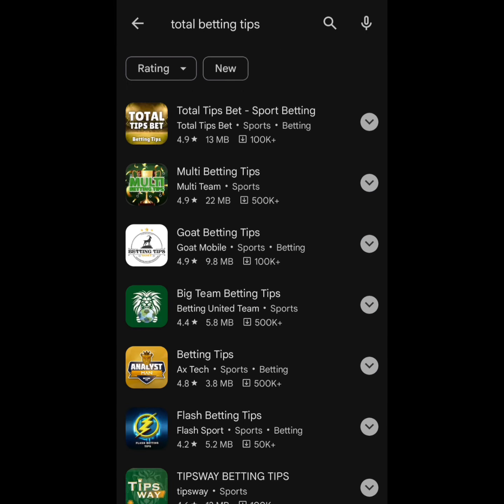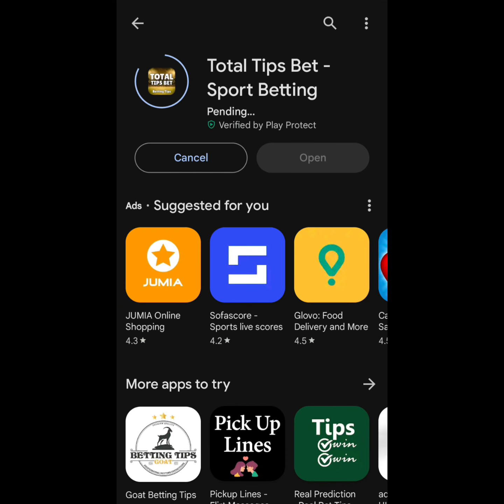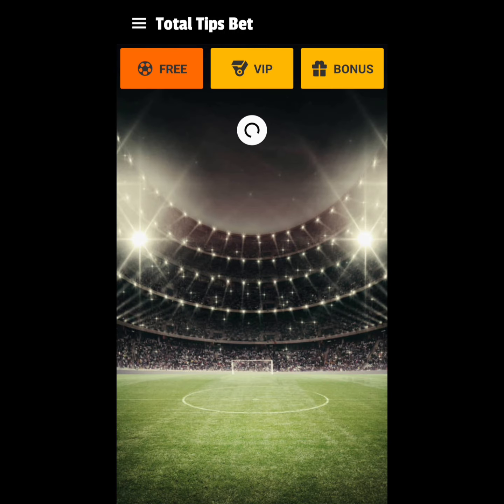This is it — the first result here is Total Betting Tips. Just tap on Install and it will direct you to the app. Let's wait for it to finish downloading and then we'll analyze the app to see how awesome it is. Let's wait for it to install, then open it.